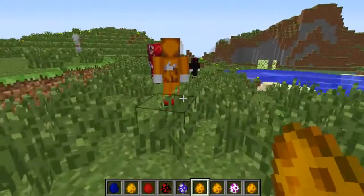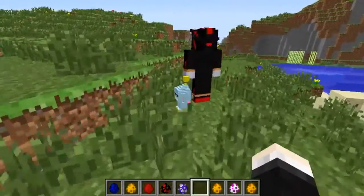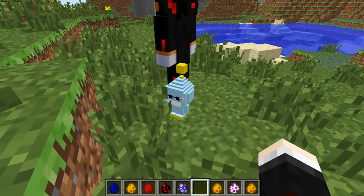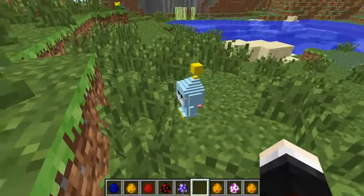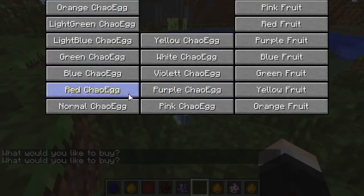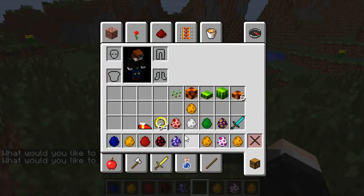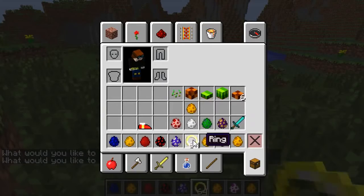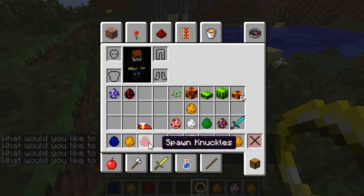So aside from that, we also have the Chow. The one with the glasses is the Black Market Chow. These do spawn randomly around the world. And if you right-click it, you get this GUI — 'what would you like to buy?' So you can buy Chow eggs and you can buy fruit. You need rings as currency to get stuff from here.